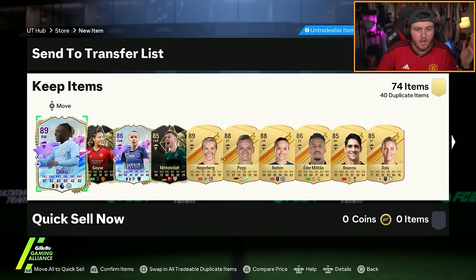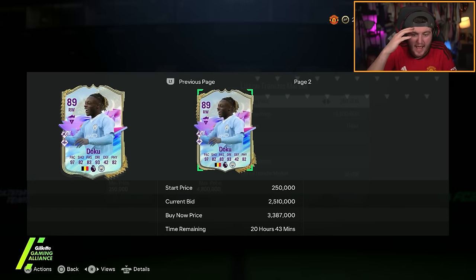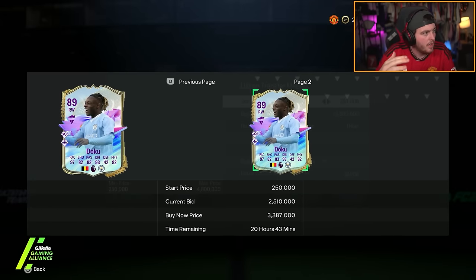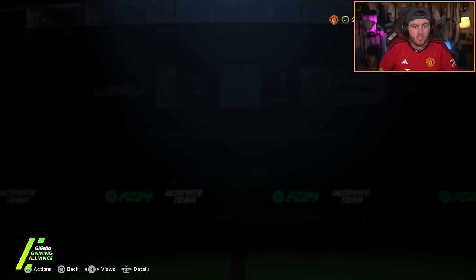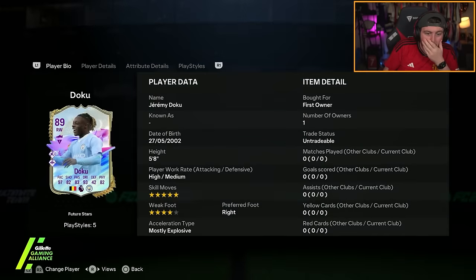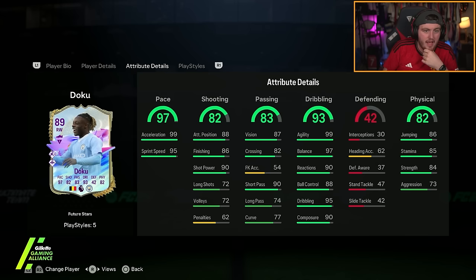Yeremy Doku — welcome to the club! I feel really guilty that I'm excited about that because I'm wearing a Man United shirt but oh my god, what a pack! He is 2.8 million coins! He's actually 2.8 mil — oh my god! Five star skills, four star weak foot, can play anywhere on the right or the left!